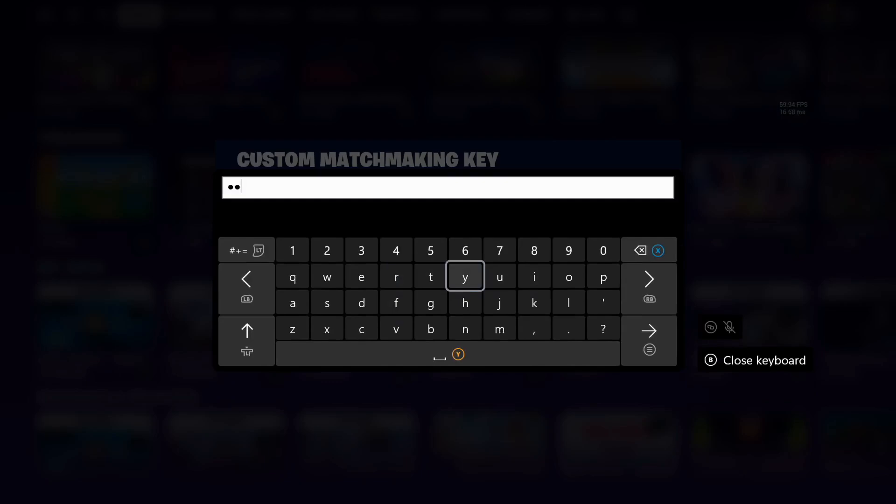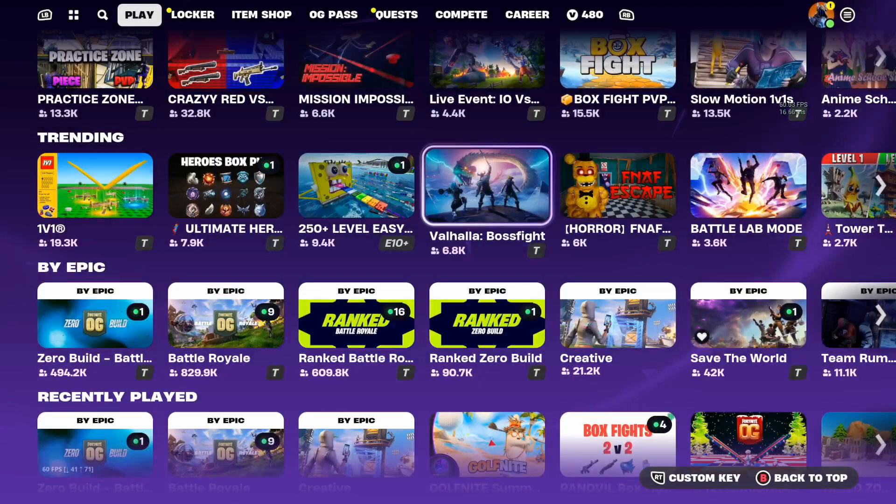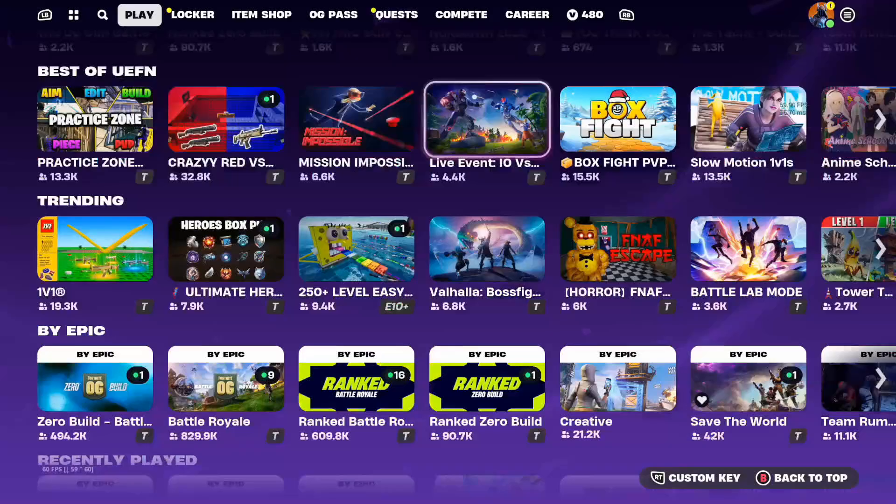I'm just going to put in the key — 'first' for example. Now I'm just going to press accept with the A button for Xbox, and now I'm going to get matched up with other people who also have the same custom key.